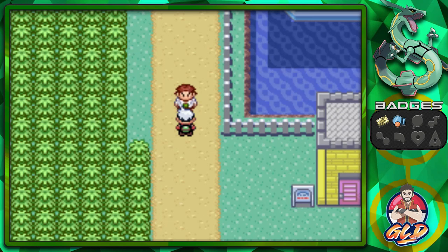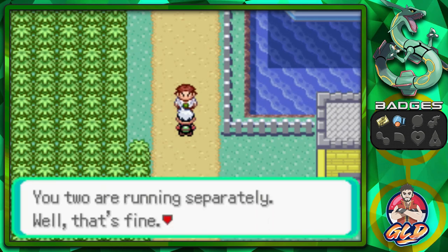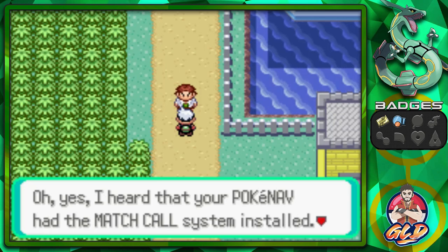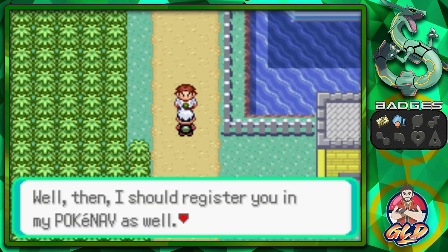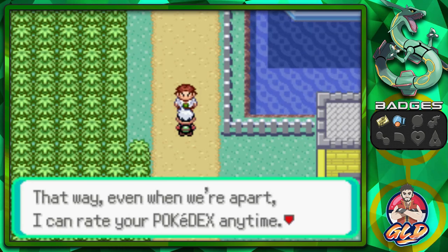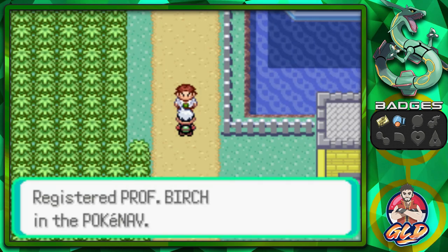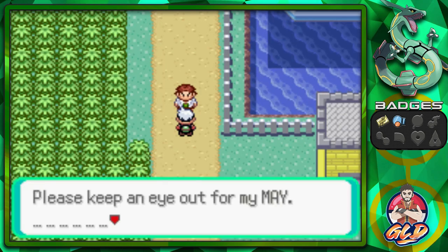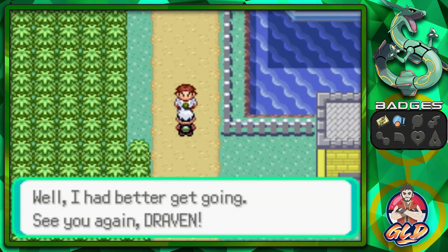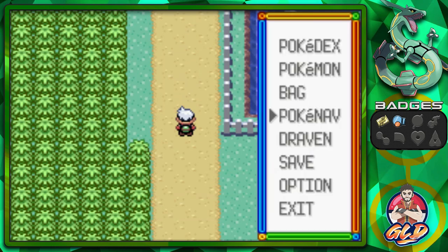Professor Birch shows up and says, 'Draven, imagine seeing you here - where might May be? I see you two are running separately. I heard your Pokedex had the Match Call system installed, so I should register in your Pokedex too - that way I can rate your Pokedex anytime.' He asks Draven to keep an eye out for May, then heads off.